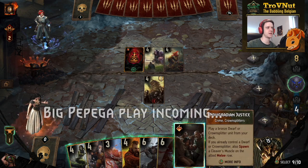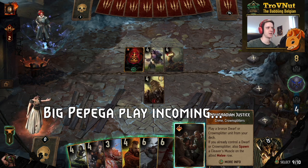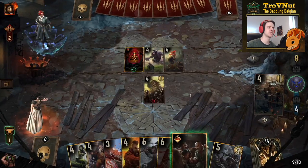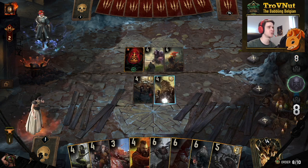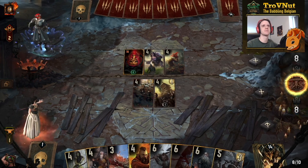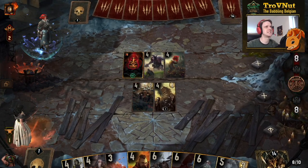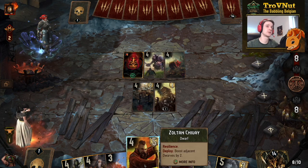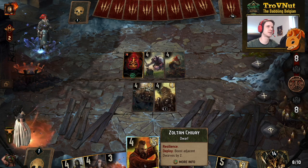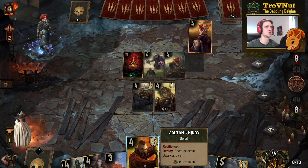I play Nova Gradient Justice now to get the thinning going with the Mahakam Volunteers — but we don't have a dwarf on the field! That was a complete misplay. Nine points down the drain, and it screwed up my entire deck because that would have been two extra cards thinned. You need to have a dwarf already on the field before Nova Gradient Justice triggers. Completely my fault.